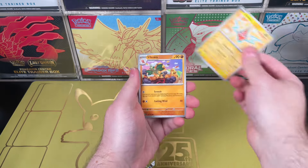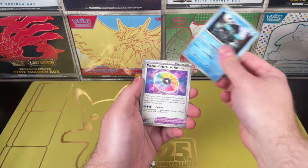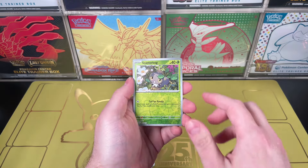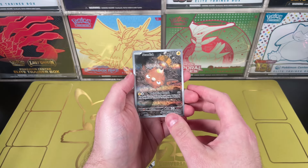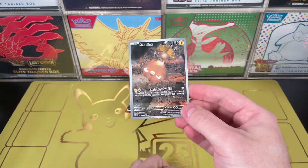I feel like I just opened a new set a week ago. Pokemon, slow down please — let me enjoy these sets, you come out with way too many. Let's have fun, it's a new set. We get a little Scatterbug. Oh my god, what is that card?!